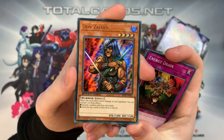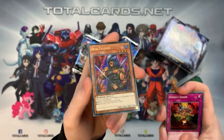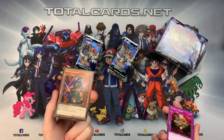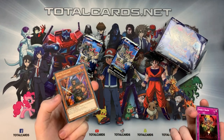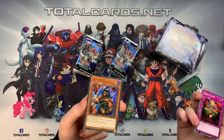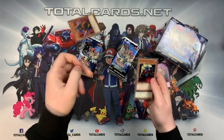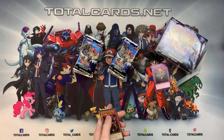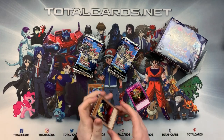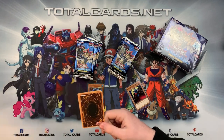We've got Don Zalog. When this card inflicts battle damage to your opponent you can activate one of these effects: discard one random card from your opponent's hand, or send the top two cards of their deck to the graveyard. This sounds insane, especially with equip spells. In Speed Duels you only start with three or four cards in hand, and with only 20 cards in your deck, milling two is very costly. Personal opinion — this is an awesome ultra rare start.